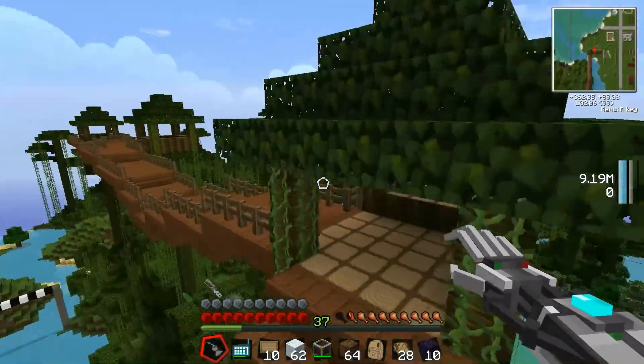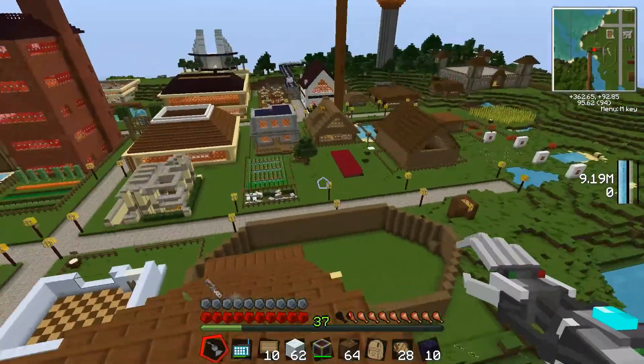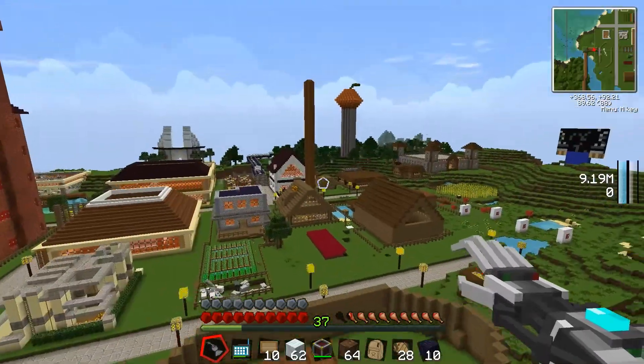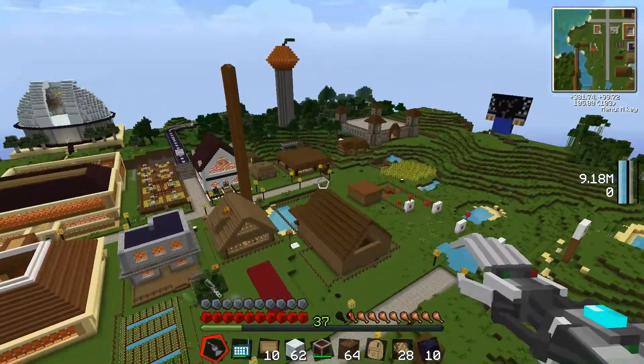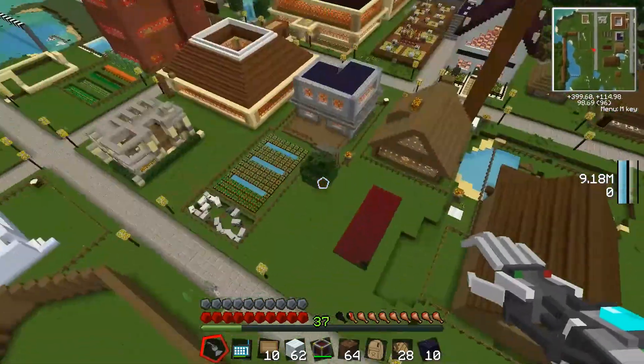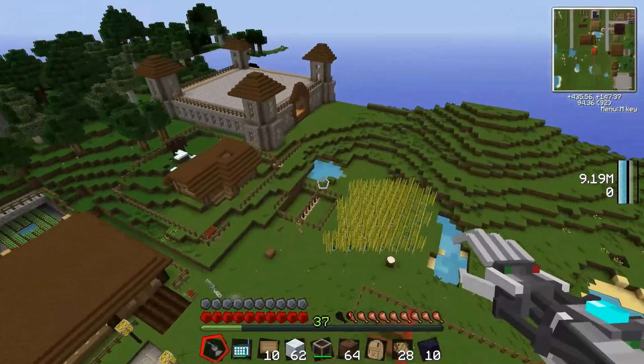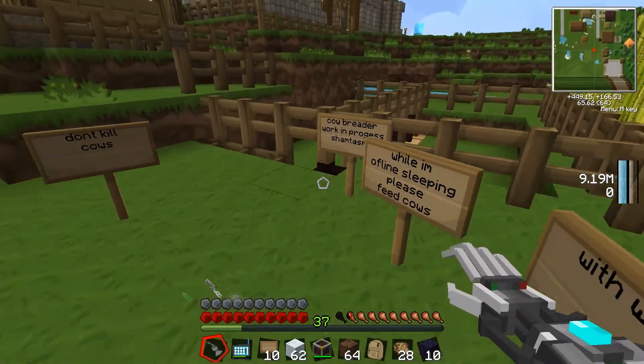I'm not sure who did this one, but it was a great idea with the jungle right here and all the huge jungle trees. Got a nice little treehouse going on. Got lots of farming — there's sheep over there and all the cattle.